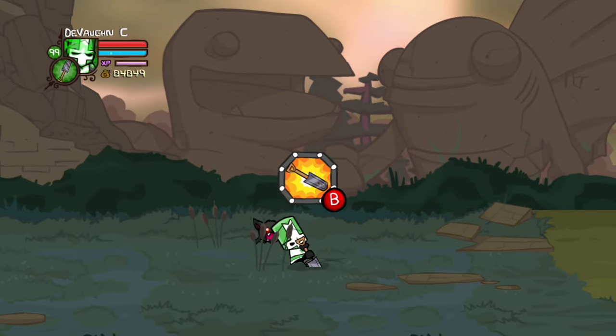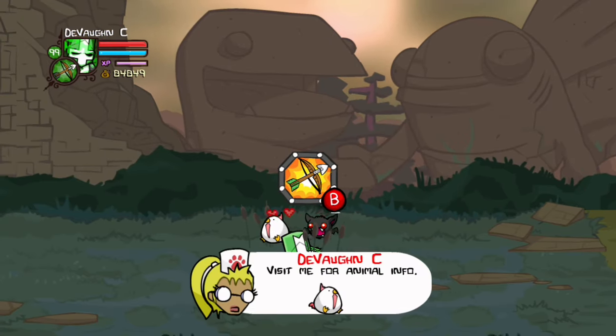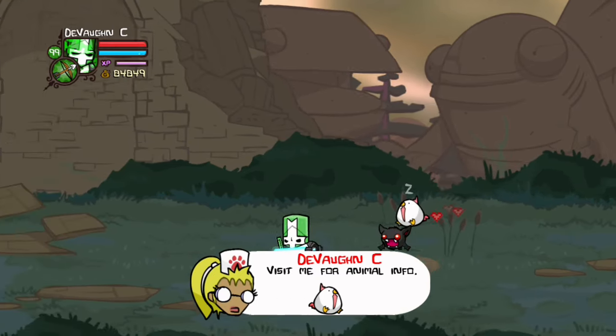For the Chicken, you have to go to Medusa's Lair and dig right here. He'll give you one defense, one strength, and one agility.